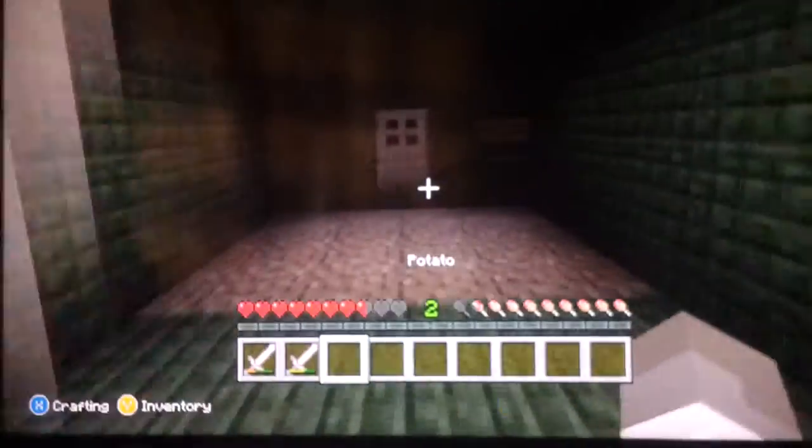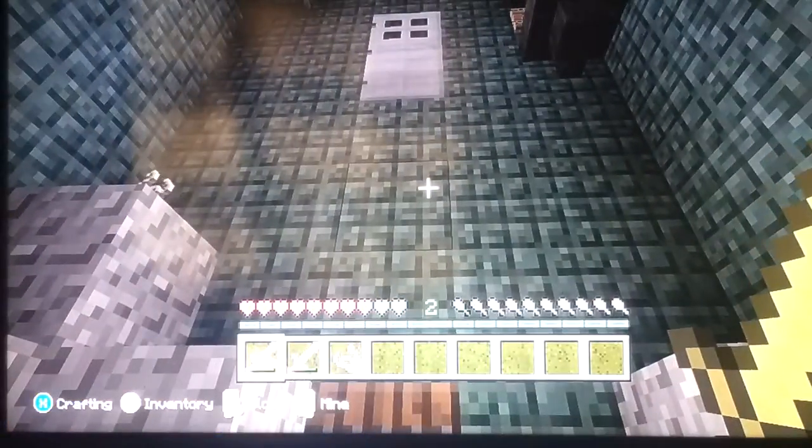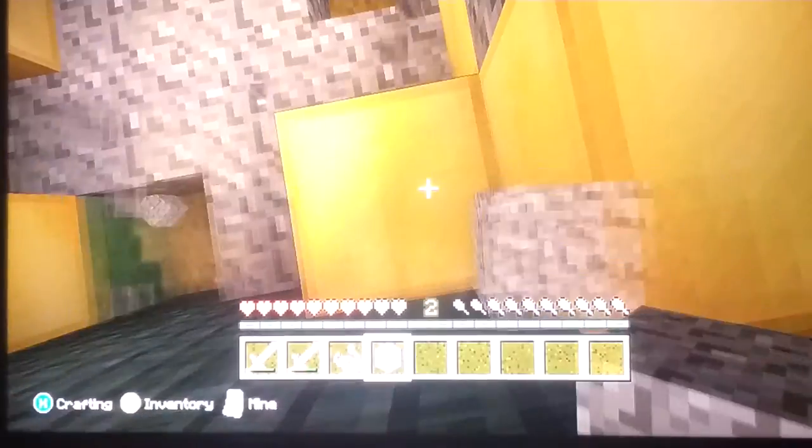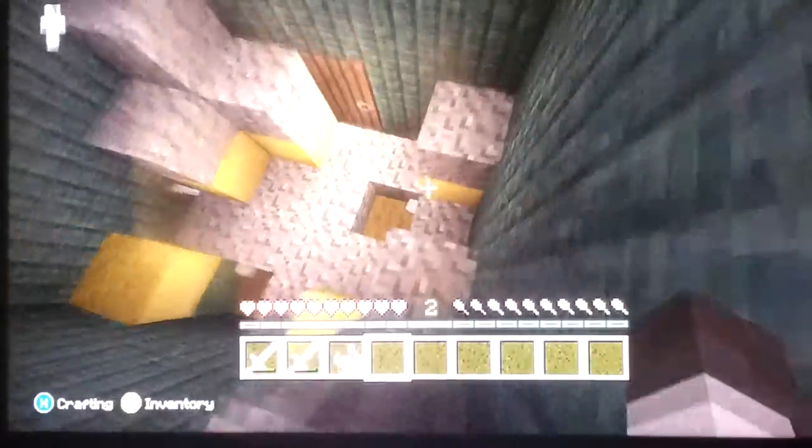Let's just put this in here because I won't need it. I don't think we're supposed to be in here. Let's parkour back up. I think we're not supposed to be here. There's a door — I can't open that, so I have to exit the tutorial apparently. That's kind of funny.